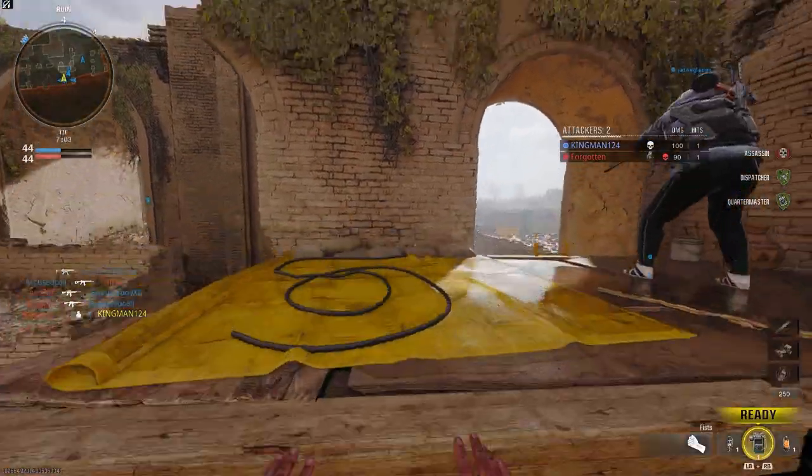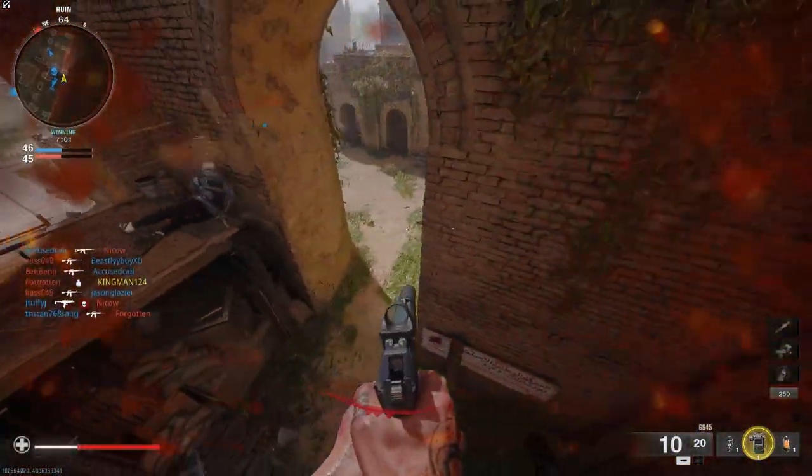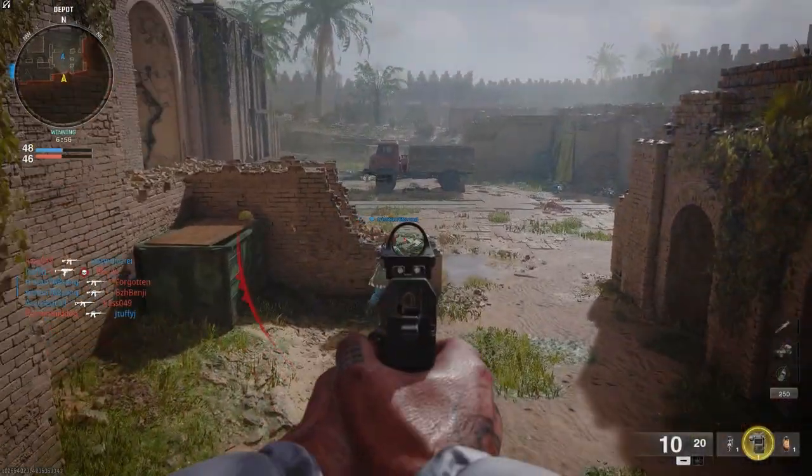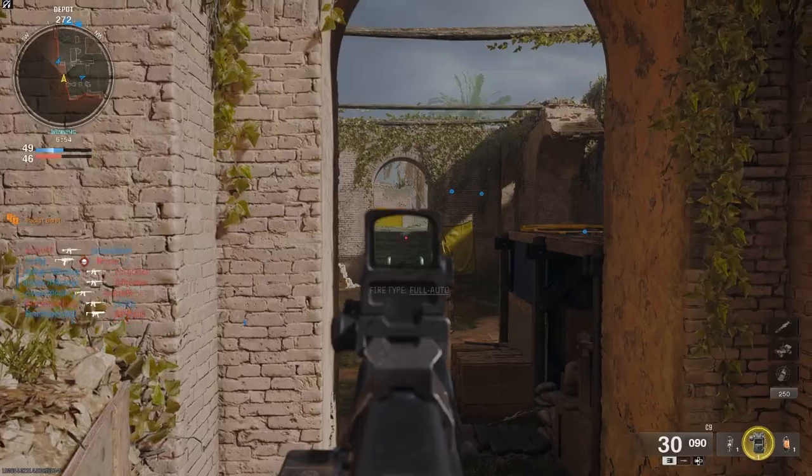Here's a really cool spot you can chill on — if you run and jump outside of the map on the new beta map, you can stand in this wooden beam area. You're pretty much in a cool spot and you get a good view.